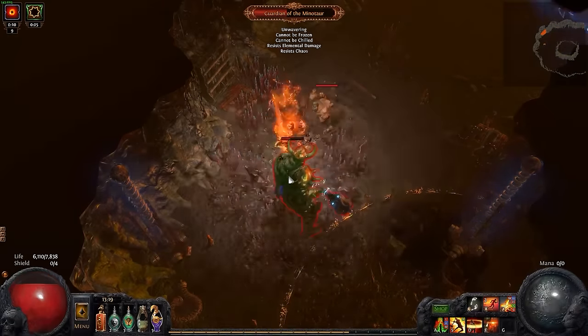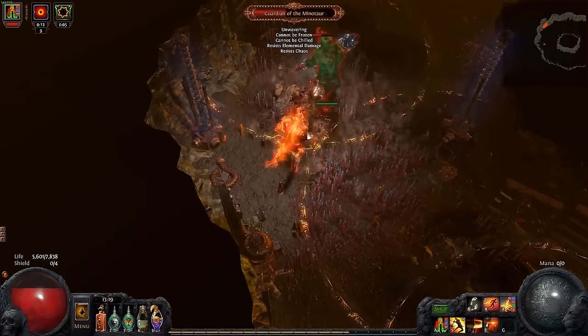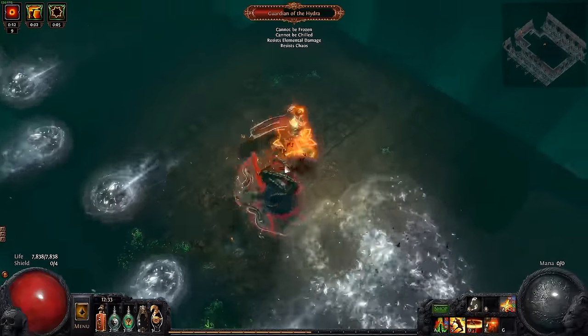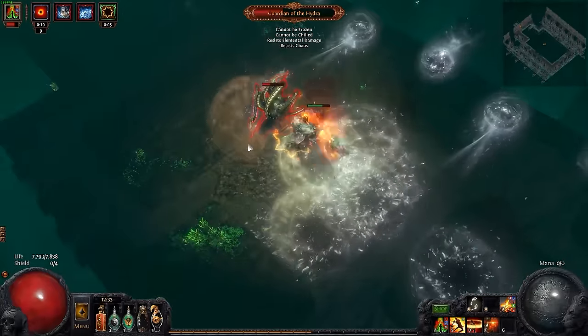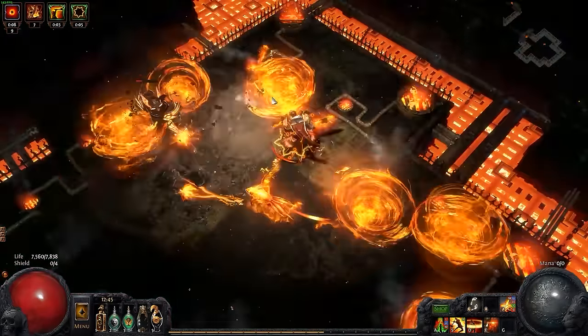The Guardians of the Void are the Shaper's captors. They guard the void between worlds where the Shaper resides. It is in this void that the Shaper has made his own realm, where he is working to reform and construct his own world free of imperfections. But with this struggle to reach perfection, corruption and decay has been brought upon the world of Wraeclast.